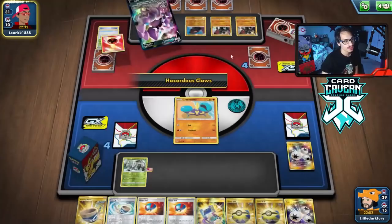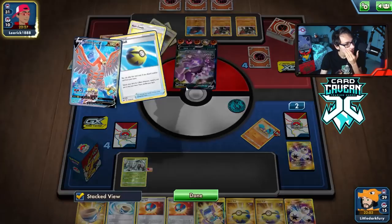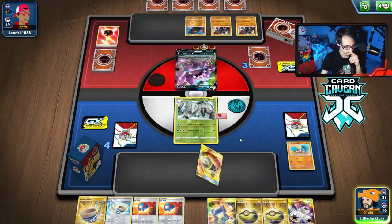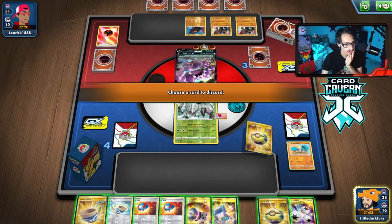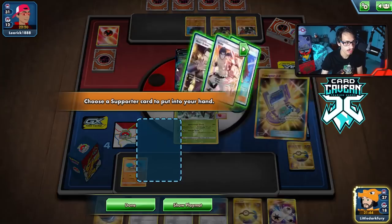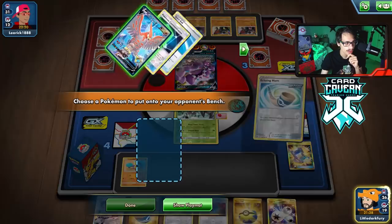They use Boss and knock out our Crabominable — now that play is out the window and we go back to square one. We had the energy ready and everything. We still have another Crabrawler. They probably have a four-card hand and are down two Boss, so they likely don't have another. We top deck Bruno — I think I'll just take Bruno and play Echoing Horn now, rather than trying to Boss a Coalossal.